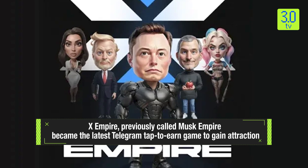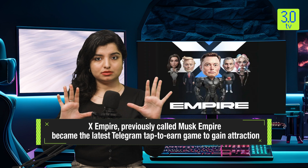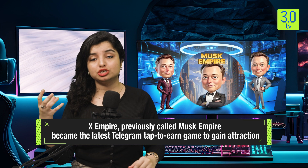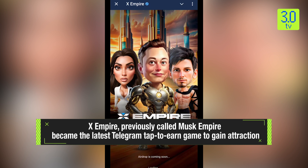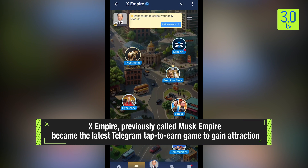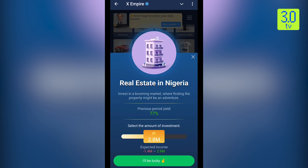X-Empire, previously called Musk Empire, has become the latest Telegram tap-to-earn game to gain attraction. There is no evidence to suggest Elon Musk's involvement or endorsement of the game. The game sets itself apart from the multitude of tap-to-earn games such as Hamza Combat and Catizen by incorporating a cartoonish likeness of Elon Musk that players tap to collect in-game currency.